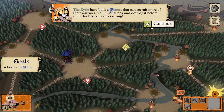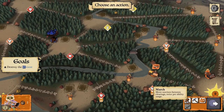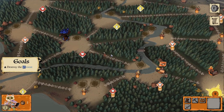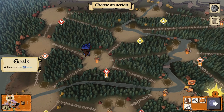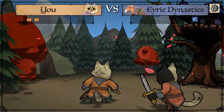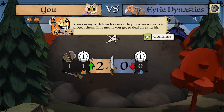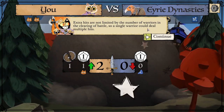Destroy the roost. The Eerie have built a roost that can recruit more of their warriors — you must attack and destroy it before their flock becomes too strong. Moving one cat at a time, the screen is a little awkward. Your enemy is defenseless since they have no warriors to protect them, so you get to deal an extra hit. You're always guaranteed to at least destroy one building. Extra hits are not limited by the number of warriors in the clearing, so a single warrior could deal multiple hits.